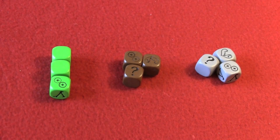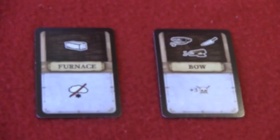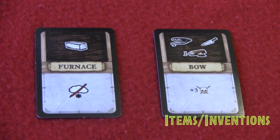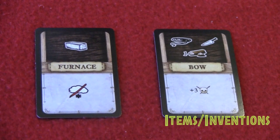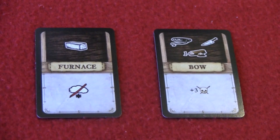All three dice must be rolled any time you need to roll them in order to complete an action. Inventions represent things that you can build or create throughout the course of the game. Each invention has its own prerequisite — for instance, the furnace requires brick, whereas the bow would require rope, a knife, and a wood resource. Each one provides a benefit after it's created — the furnace helps you ignore one result of snow, and the bow adds three to your hunting track.